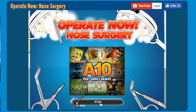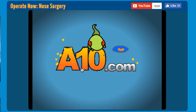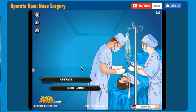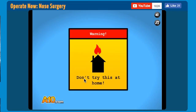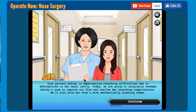Ow, that hurt. Now we're going to play. This game is made by A10.com. Gotta give a good advertisement, of course. Now it's time to operate. It says don't try this at home — well, why would you try this at home?